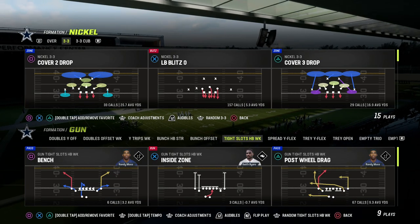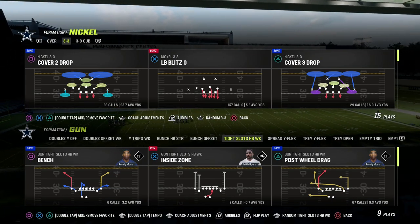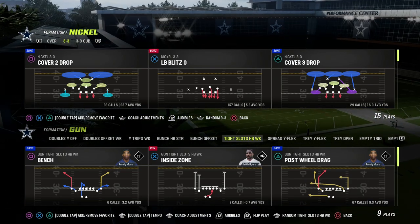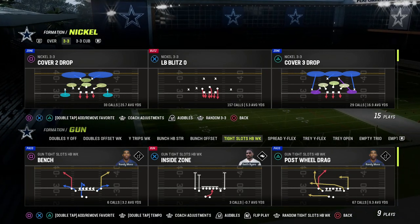Cincinnati is a really good playbook. A lot of people ran it in Madden 23 and Madden 22. People were even running it back in Madden 20 — I think it was in the Raiders playbook back then. Tight slots epic week is such a good, powerful formation.